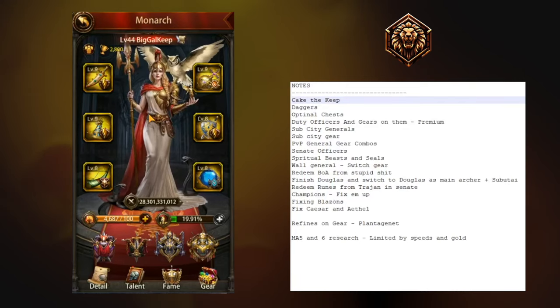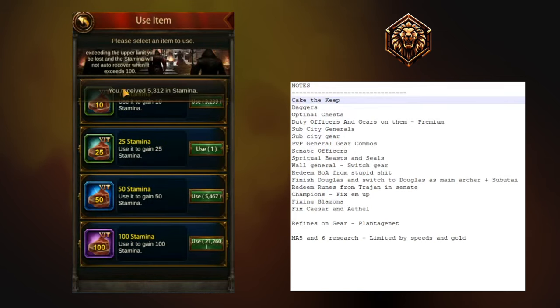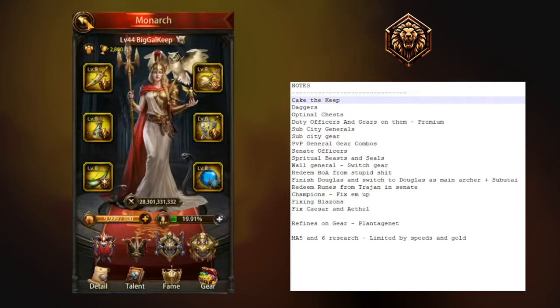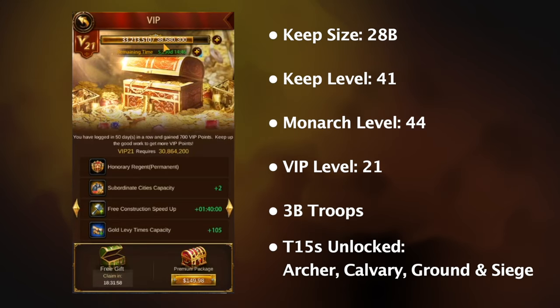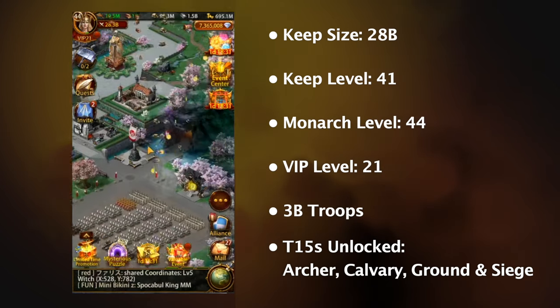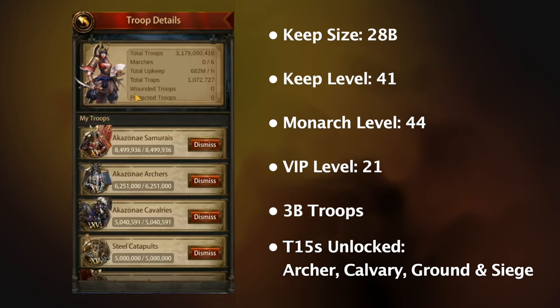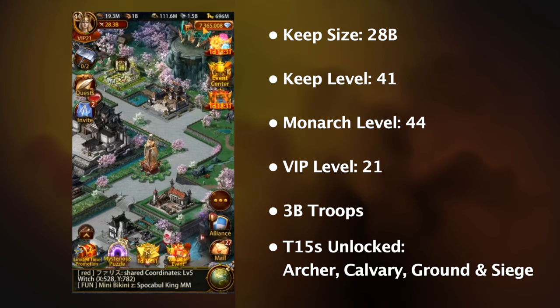Welcome everybody, we're gonna fix a cube today and I've got Noxie from RSP with me. Good afternoon, always fun. This is a VIP 21, closing in on 22, about 28.3 billion power. It has all T15s and three billion troops. Yeah, it's a solid base.